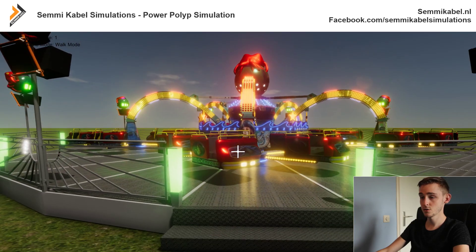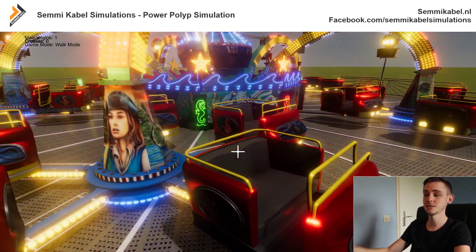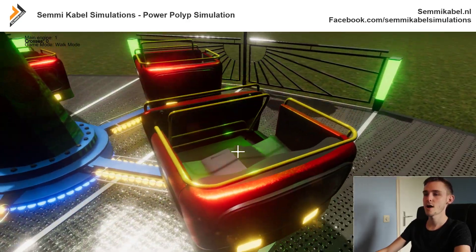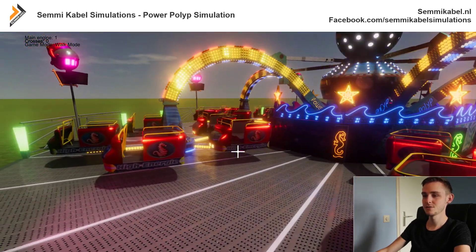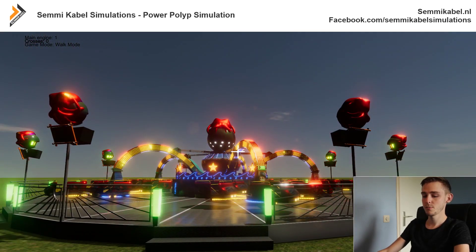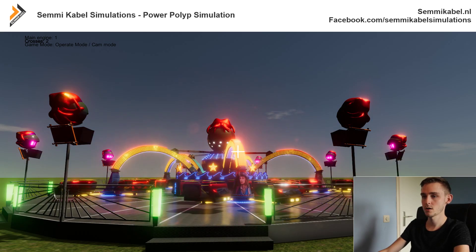Let's close all belts — we can now enter the platform because we are back in walk mode, and the speed is not that high so it's still safe to enter. We can pick up tickets and close belts. We press B to close all of them, exit the platform, give the sign, press TAB to switch game mode, and now we can also use the crosses and go a little harder and quicker.